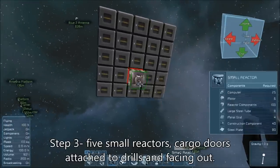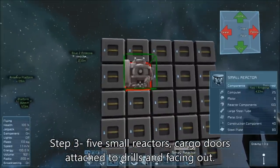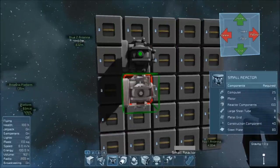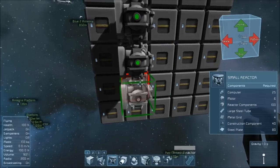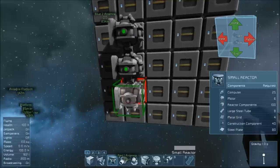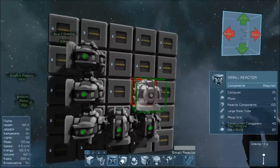The next step is to add five small reactors, and add them in such a way that their cargo doors connect to the drills, and the cargo doors that don't connect to the drills point outward from the center of the ship. This will let you easily load uranium into them to start the reactors, since you can't just rely on conveyors to feed the reactors when there's no power anymore.